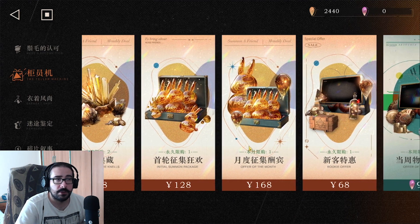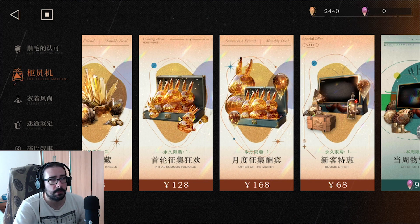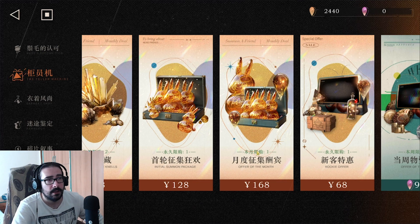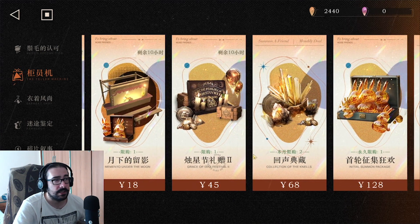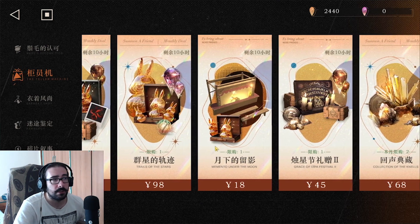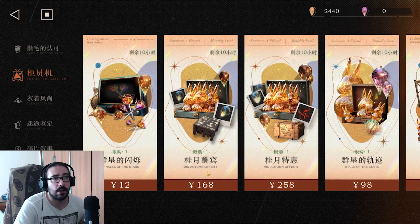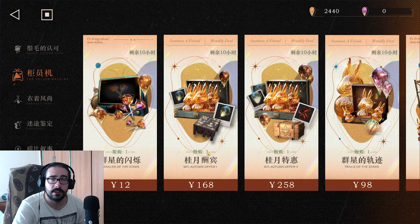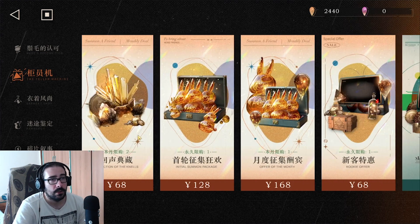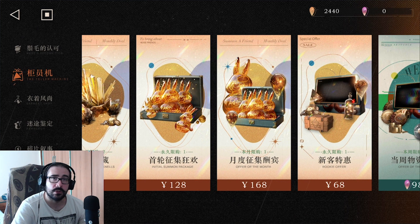The initial summon package is about 18 euros and gives you 20 pulls — so around 70 cents per pull. The offer of the month resets once every month and is about 23 euros, also giving you 20 pulls, which is a little less efficient but still another 20 pulls. The initial summon is a one-time purchase, while other offers like Collection of the Nels and Mementoes are also available and will change with the seasons.